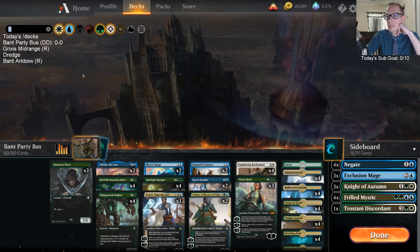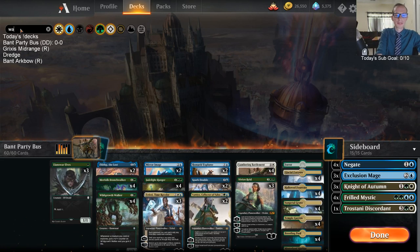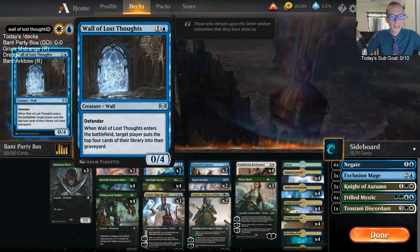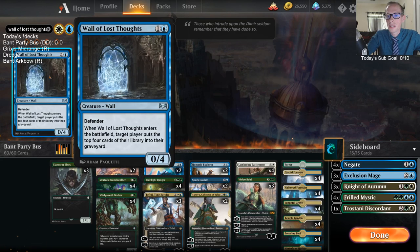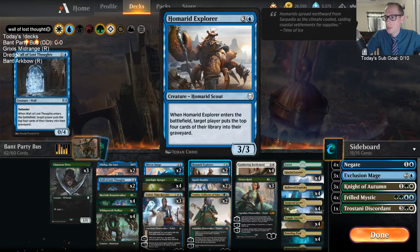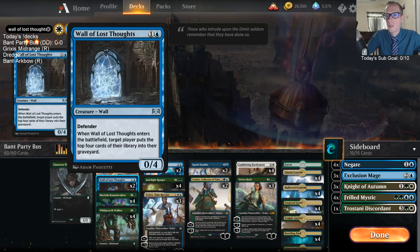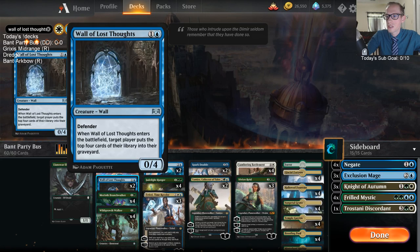Someone in chat asks: wouldn't Wall of Lost Thoughts be better? It costs less and helps against aggro, and it mills the same number of cards. The person who donated for the deck says that's a good idea — let's change it. So Wall of Lost Thoughts is now our new combo piece. It's better against mono red for us and it costs two mana instead of four.